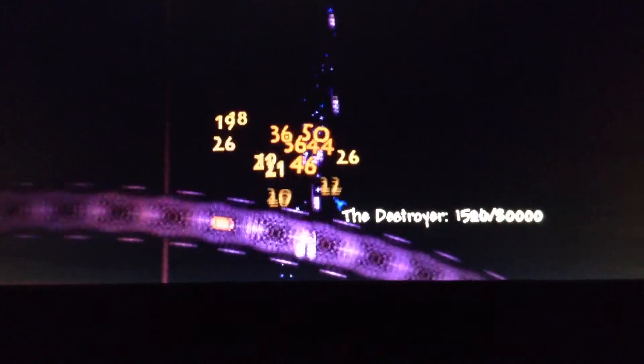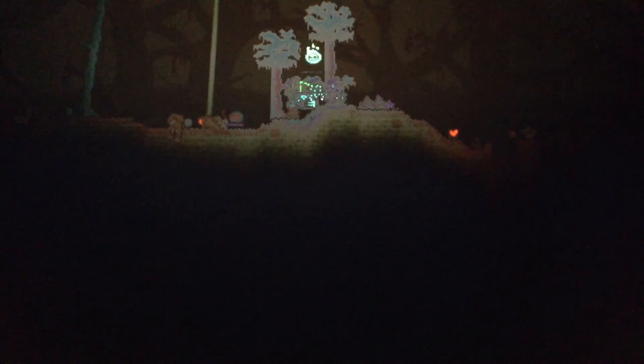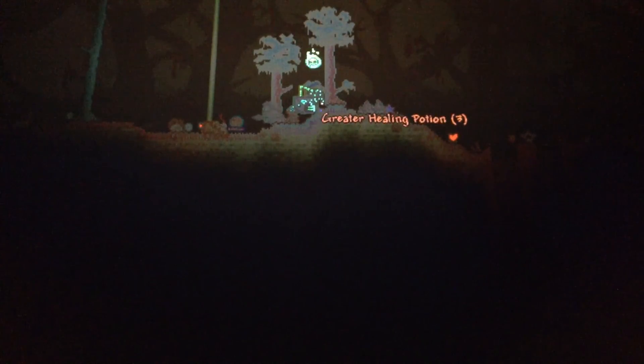4000 health. 3000. Quick. Destroyer down — the drops won't drop from the head. So we have killed the Destroyer, and we got a trophy. And we got a mask — that was like the best kill ever. Destroyer trophy, Destroyer mask, and some greater healing potions. Bye guys, please subscribe on how to kill the Destroyer.